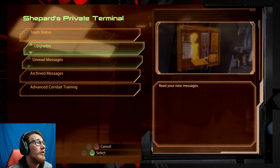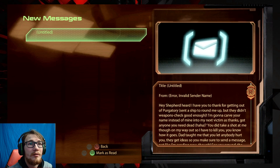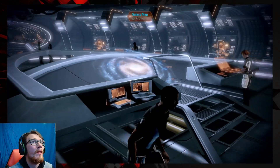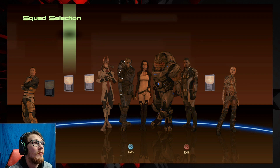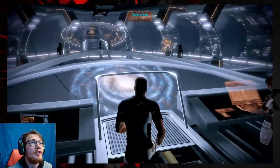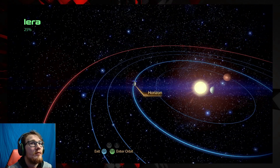I know I have a new message — unread messages. I can upgrade my team. Okay, whatever — we're gonna go to Haystrom to try to recruit Tali, because I want Tali. Everyone knows Tali is like my favorite. Leave orbit — that's Horizon.